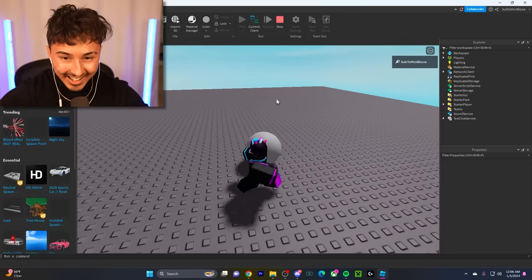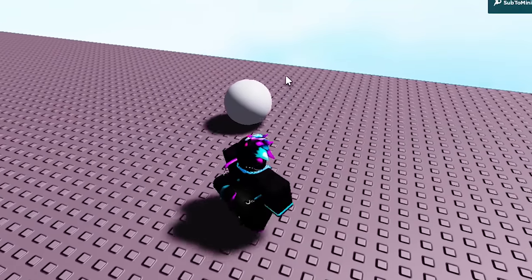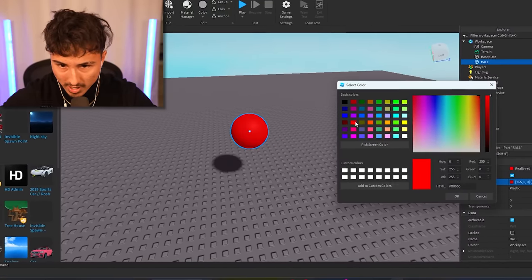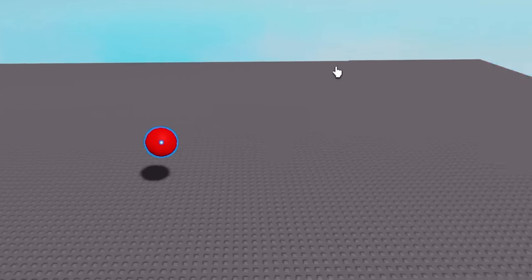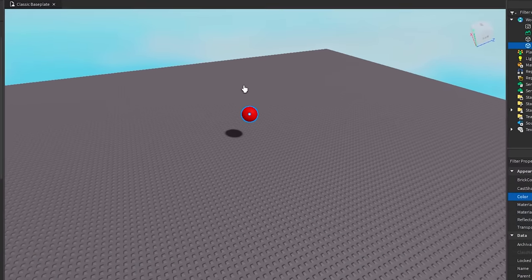We got a little bit of problems — but wait, it actually moves! I didn't know it moved like that. Don't roll off the map! We also need to change the color, so we're gonna go down to Color and turn it bright red. There's our Blade Ball — it looks literally perfect. The only problem is the ball kind of rolled off the map.